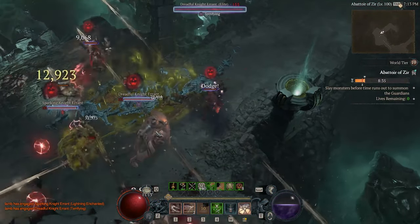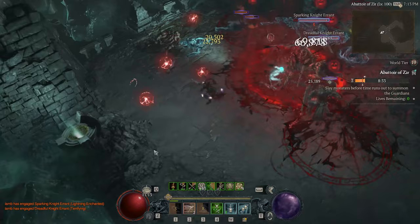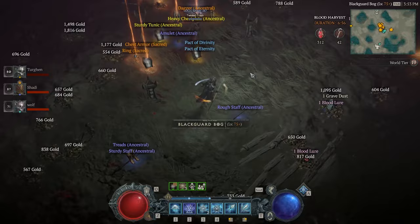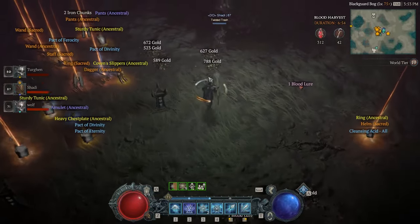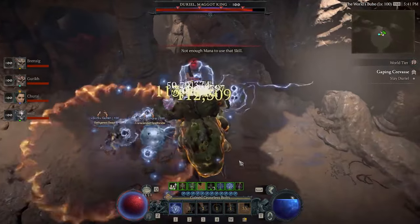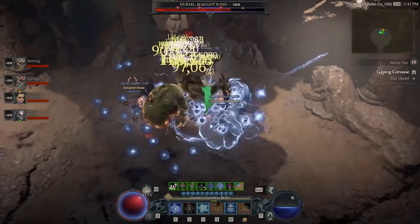In Abattoir of Zier, it's important to not just survive — you'll also need a strong build with solid wave clearing. I recommend getting all your legendary Aspects at max rolls, which you can do by running Blood Harvest, and getting full 925 gear with best-in-slot affixes for your build before attempting Abattoir of Zier.